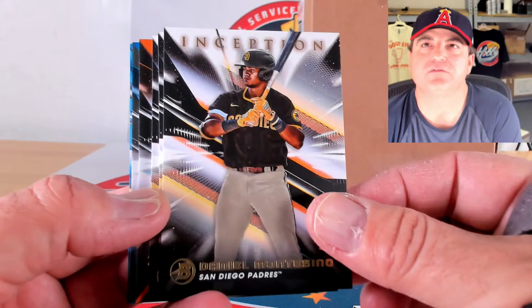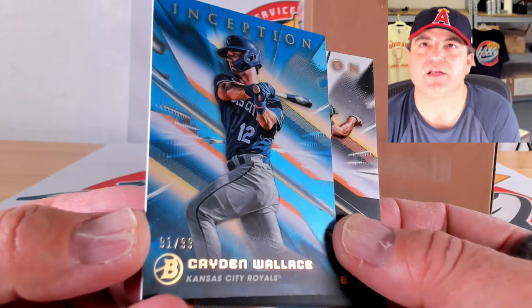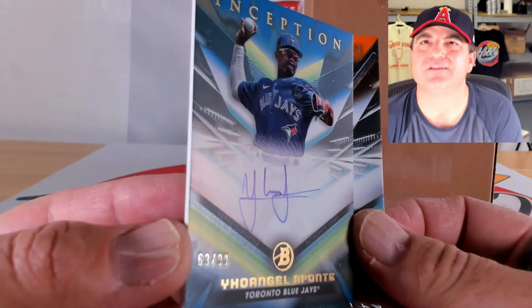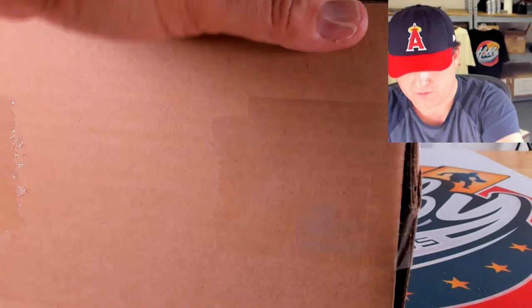Chase DeLotter, Daniel Montesino, Caden Wallace, and Manny Beltray. Two numbered autos: blue to 99 of Caden Wallace, 91 of 99, and orange to 25, Trey Lipscomb 23 out of 25. Blue to 99 of Johangel Aponte, 63 out of 99. That wraps up case number three — all right, final case. Can we find some more one of one action or at least a red?